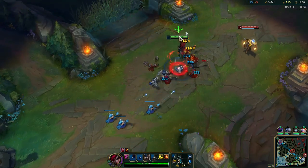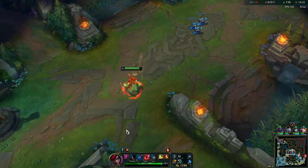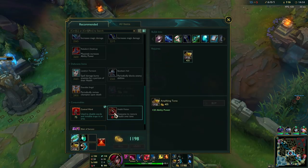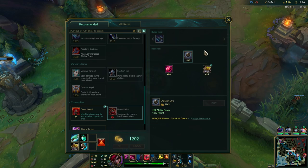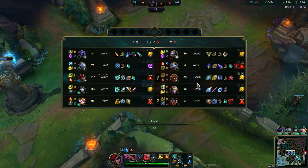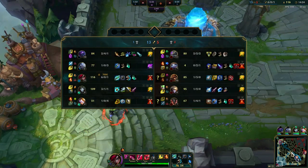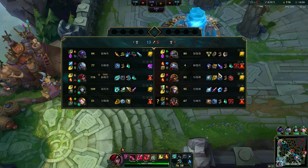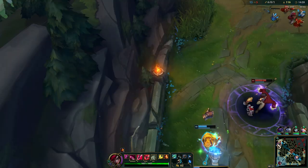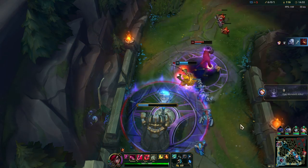This is basically what Katarina does. Now I can buy the Oblivion Orb — so now we have magic pen, and it's really good in the early stages of the game because people have no magic resistance items and that's when it's really strong. Of course it's going to help out a lot with your burst as well.